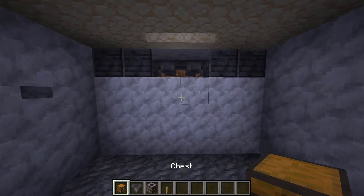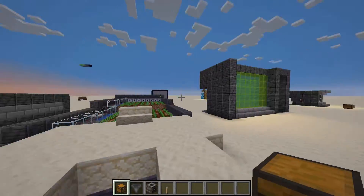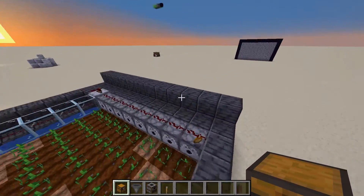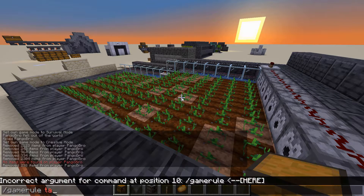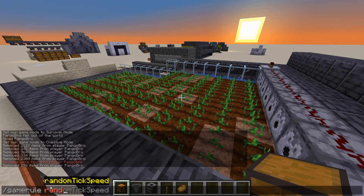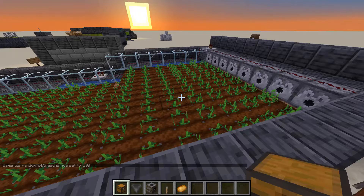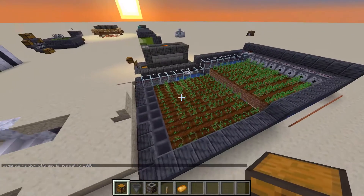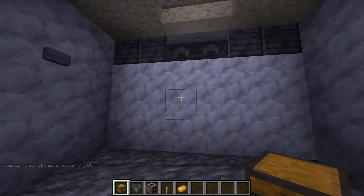What's going on everyone, it's Pango Brother Pro, and in today's video I'm going to be showing you how to make a simple XP farm. You want to have a farm like this, and I'm just going to set the tick speed up to about 1400 so these things should be growing quite quickly. There we go — as you can see they're all growing. I have a button down here to activate it.